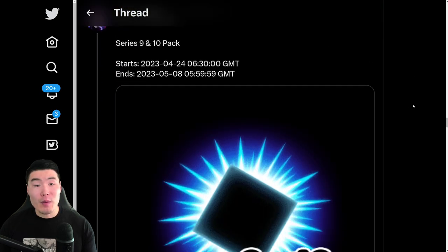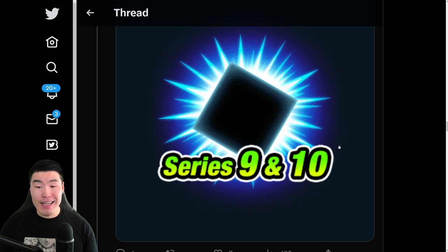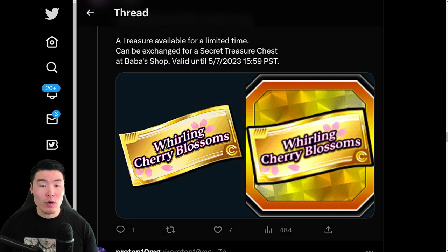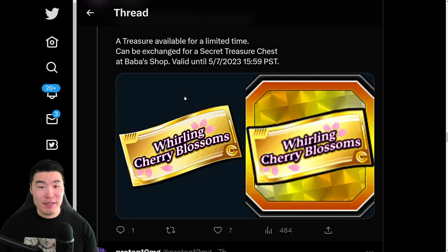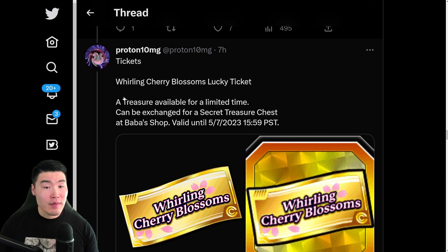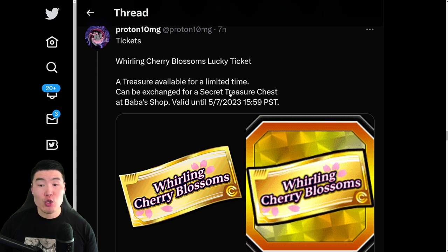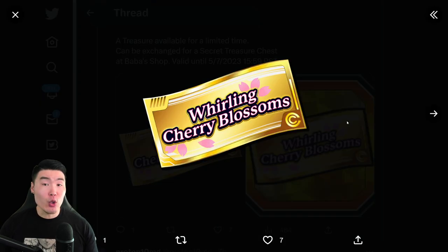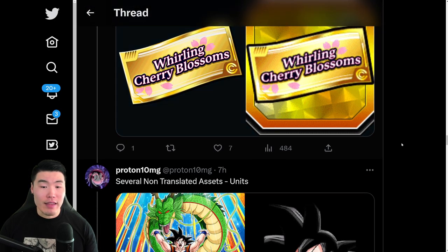From there, we have a new Peton Battle series pack — series 9 and 10 — available on the 24th. So that's going to be when the next Peton Battle starts. And then we have this Whirling Cherry Blossom ticket. It's a treasure available for a limited time that can be exchanged for a secret treasure chest at Baba's Shop. So it sounds like we're getting skill orbs for these tickets — the most important takeaway is that this is not a summoning ticket. It is for the Baba Shop.